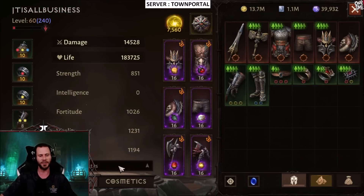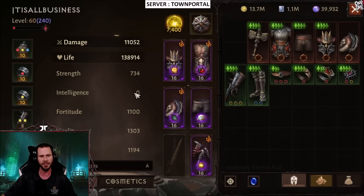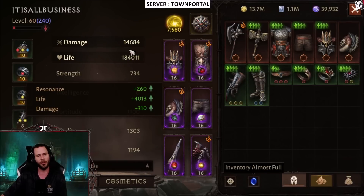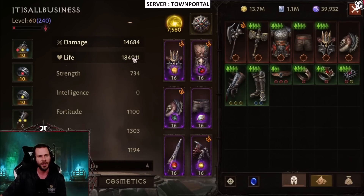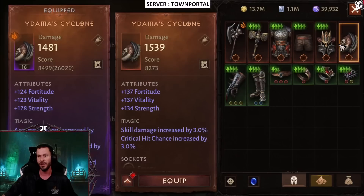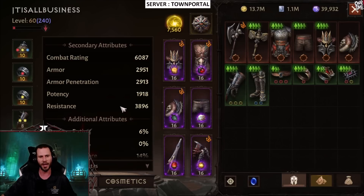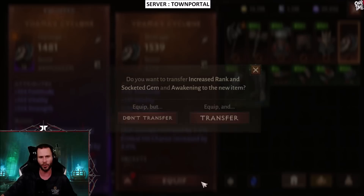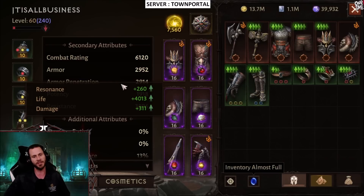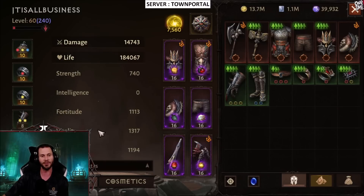My combat rating is 6058 along with 14,528 damage. Let's go ahead and equip the weapon — it is my best piece. With the new weapon we went up in damage and combat rating to 6087. Let's go ahead and put on the shoulders next. We have 14,684 damage with 6087 combat rating. Equipping the shoulders brings us up to 6120 combat rating with 14,743 damage.